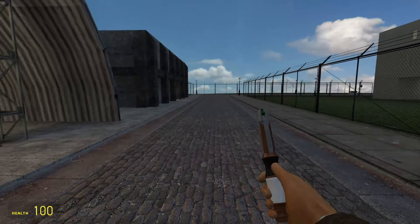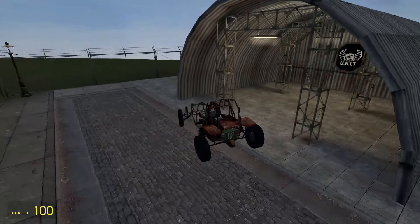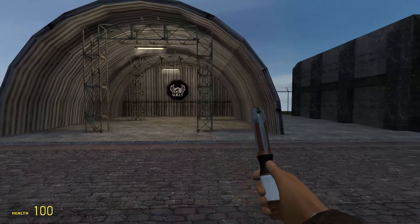And because it links up to the road, you can actually drive vehicles into here, like the Jeep for instance. It fits perfectly if you can actually drive. Apart from that, it doesn't have a lot of purpose — it just looks really cool, and I'm glad it's here.